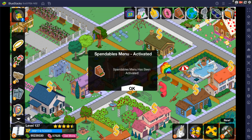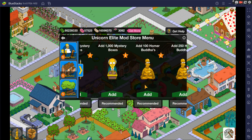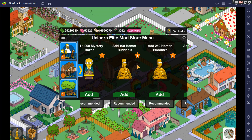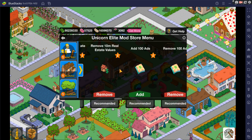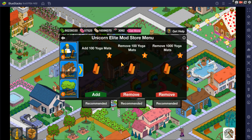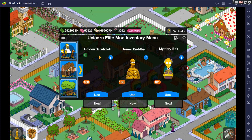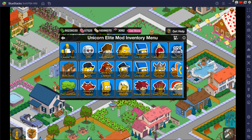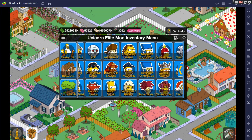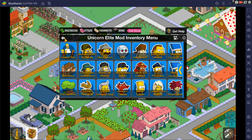Moving along, we have the spendables menu. You can add golden scratchers — let's say a hundred of those — and a hundred mystery boxes. We added a hundred Buddhas, then a hundred each of the currencies. You can basically add or remove a hundred of each. Going into the inventory, you can see the three items added. For Springfield Heights currency, we'll go into that menu and add a couple hundred of each. That's the spendables menu.